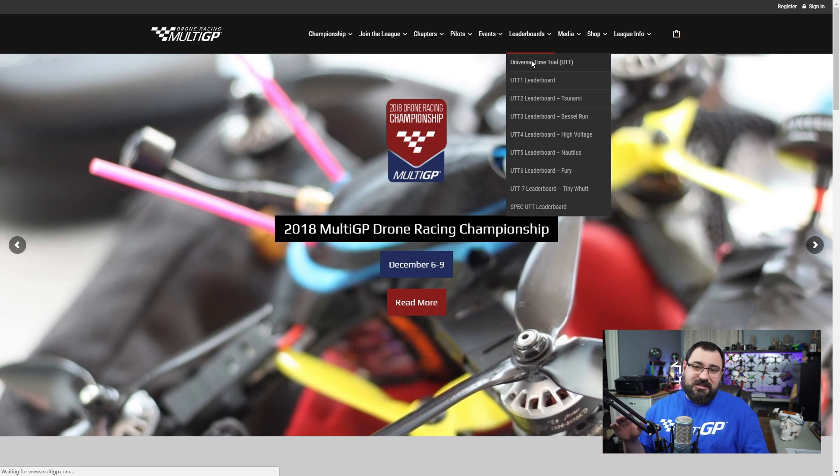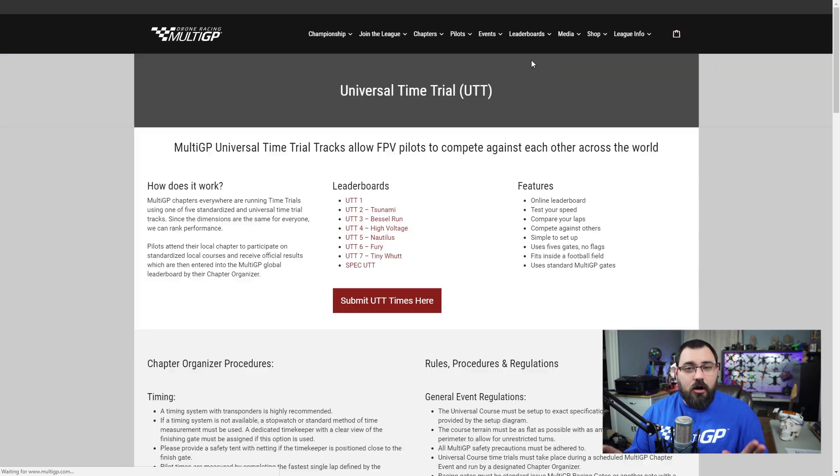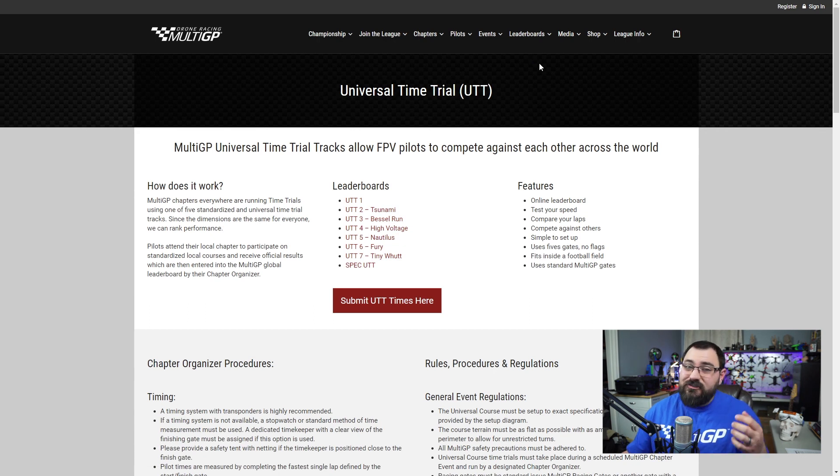One of the things that makes this so cool — these tracks are blueprinted tracks. That means you can build them for yourself anywhere and fly them and practice before you go to an event. Of course, if you join a chapter, they're going to set them up at chapter events, and especially at sanctioned events, and you can fly them and practice there, too.